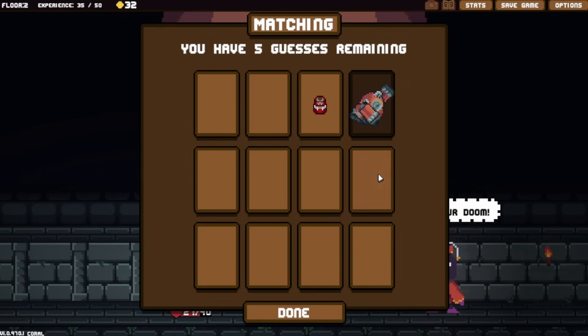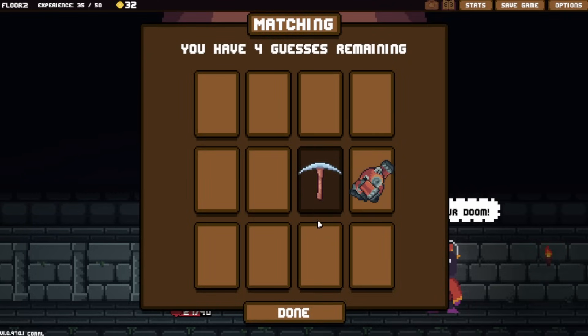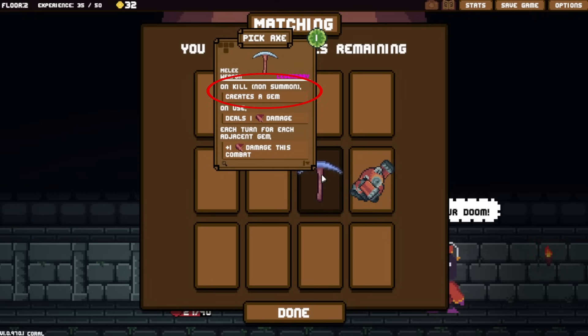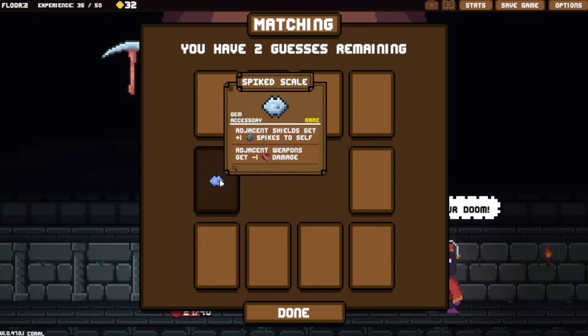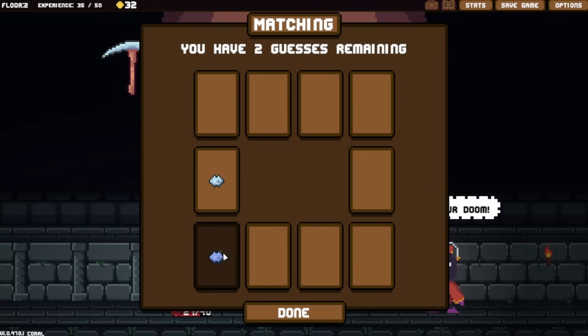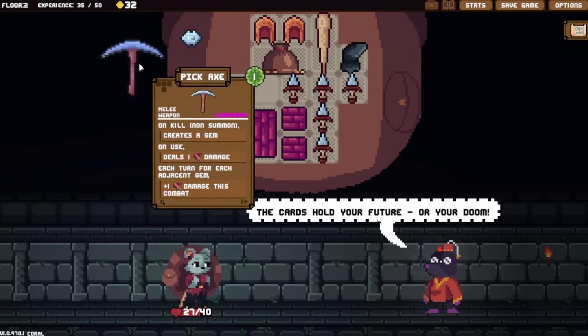The mechanized toy is zero cost, one damage, deals three rage for each space that destroyed items occupied - destroys everything. I skip it. Pickaxe - legendary, one mana, on kill creates a gem. Each turn for each adjacent gem it gets plus one damage this combat. So if you have five gems, turn one does six damage, turn two does 11 - it just scales up and up. I'm going for the pickaxe! Got it. Found a gem too - adjacent shields get plus one spike to self, adjacent weapons get minus one damage. Also found a volatile potion but didn't get it.